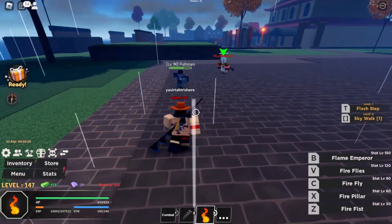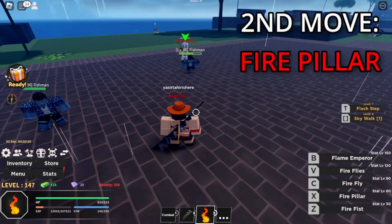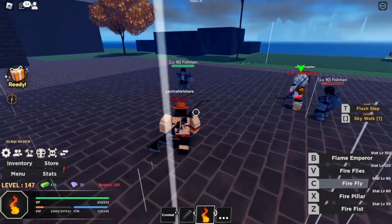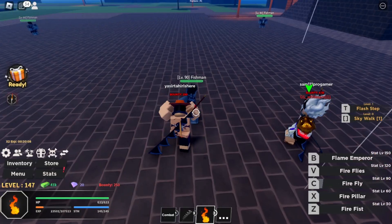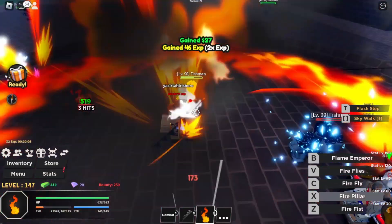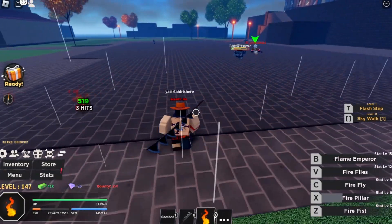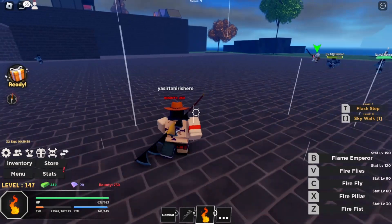The next move is called Fire Pillar. You don't actually have to be close to the enemy. I accidentally pressed C instead of X, but once I press X — as y'all can see — bam, it does pretty good damage too. Honestly, Flame Fruit is actually pretty nice, I'm not even going to lie.